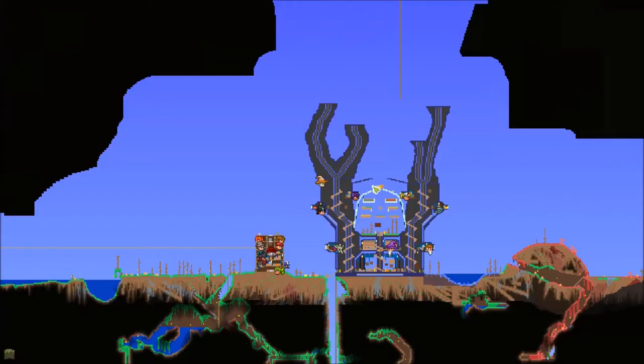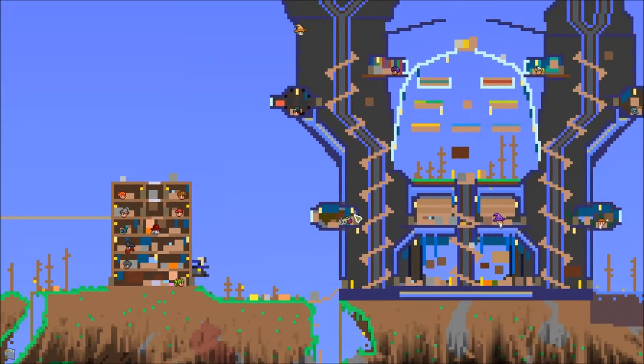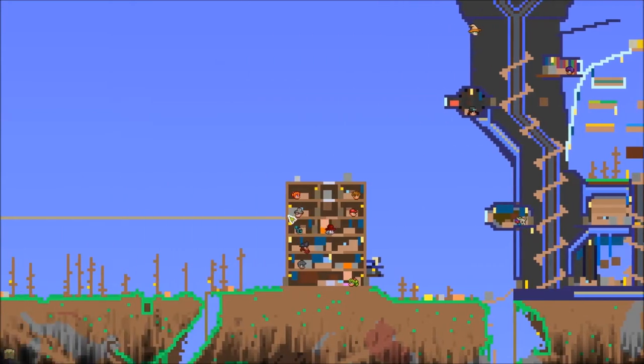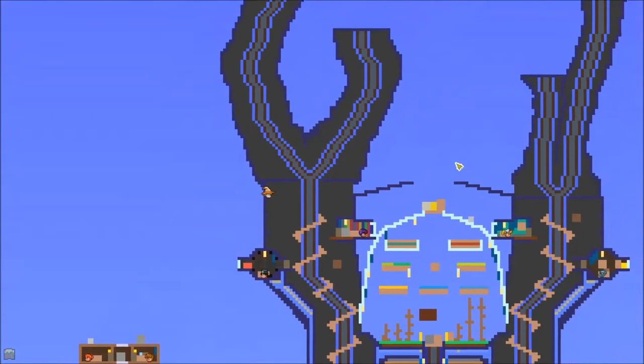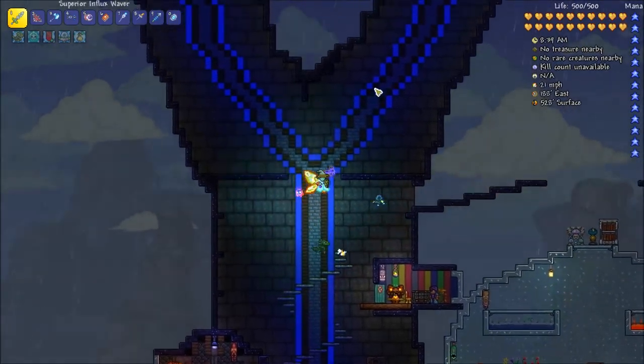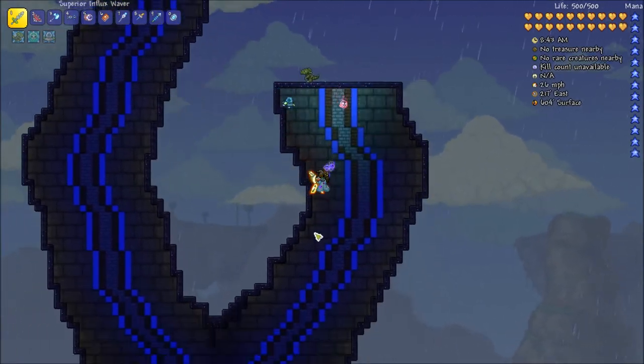Who doesn't have a room yet? You know who doesn't have a room — our Truffle. He doesn't have a room. I don't think I want him here — I think he belongs in a tower honestly, so we're gonna have a mushroom tower up here. One of these is going to be his.